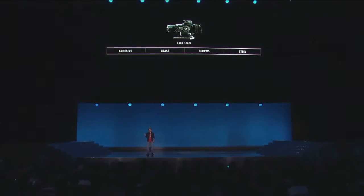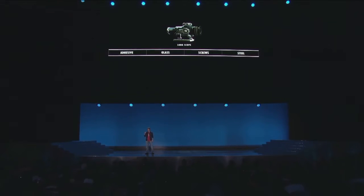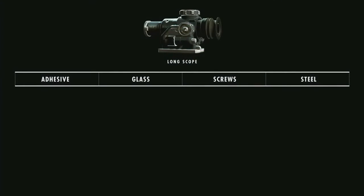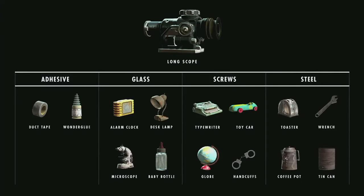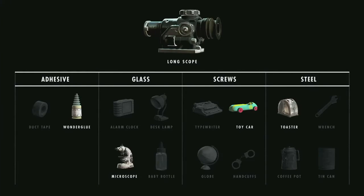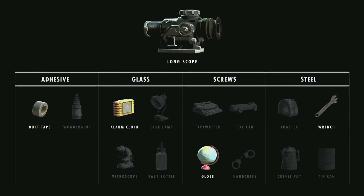And this crafting system carries over to other things in the world. So let's say you want to build this scope — the game will tell you the components you need, and those components are found in all of the items in the world. So you could decide to build this scope out of, say, the microscope, a toy car, or duct tape, an alarm clock, and such.